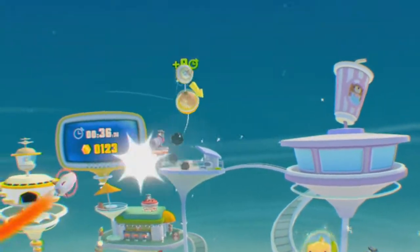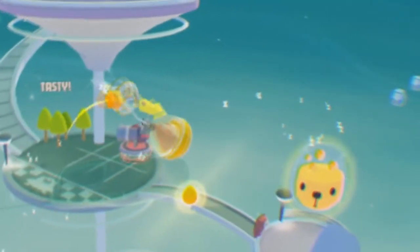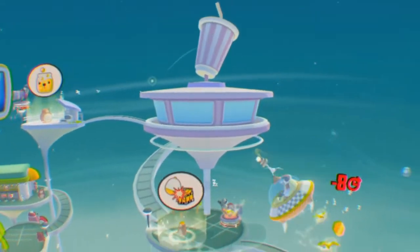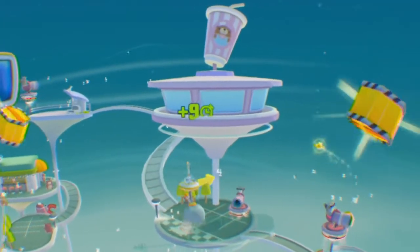Throughout the stage, golden eggs appear randomly that, when collected, release birds. These birds give you some bonus points when you hit them with the spaceship, or you can also collect them by hitting them with your remote. As these birds are quite small, a lot of the time it does feel more like luck if you hit one, due to the finicky controls.